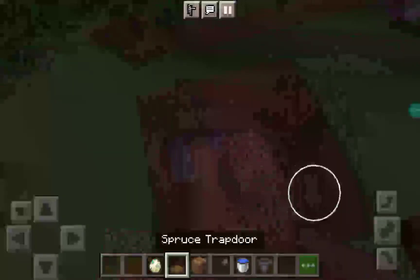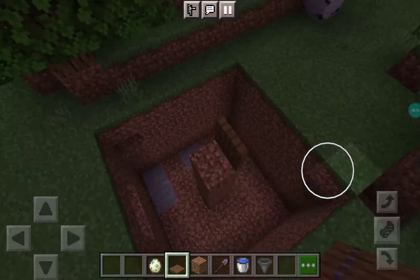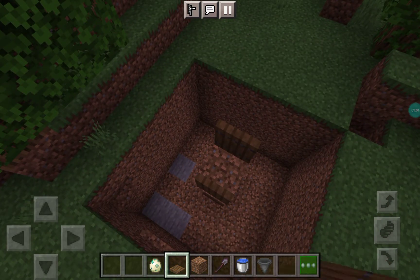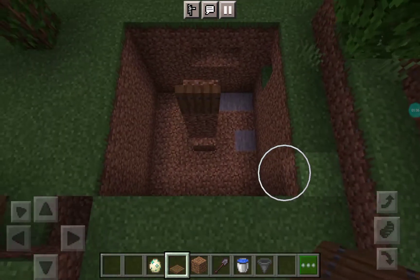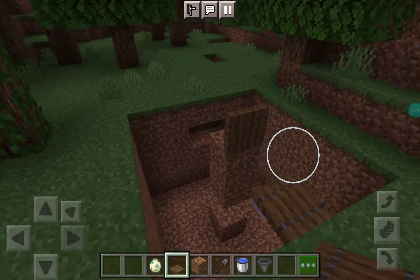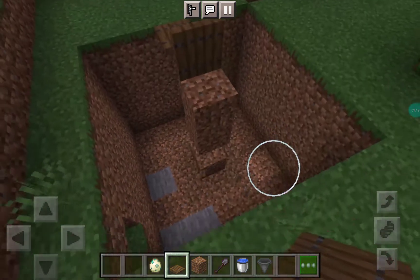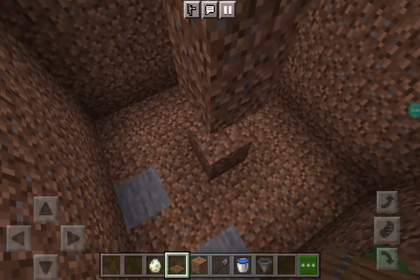You're going to be placing a trapdoor like this — just make sure it opens from the top. Do the same on every side, and try this side as well. Keep on trying until you have it. Now we can go and place the trapdoor like this, and do the same on the other side if you can.